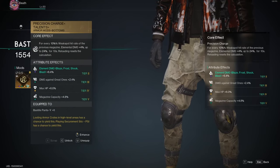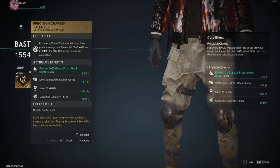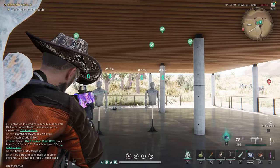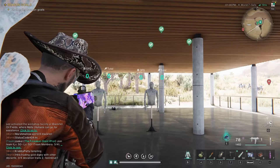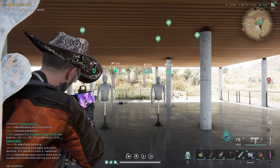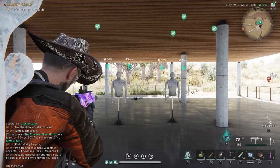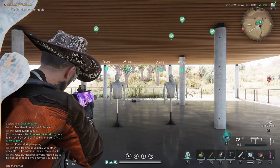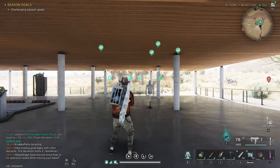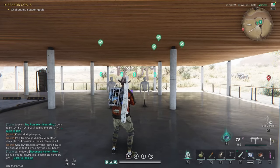Precision charge is supposed to hold the buff for 10 seconds after reloading, but it's not holding it for 10 seconds. I have 78 rounds, and I start losing that buff at around 40 to 50 rounds — it resets itself. It should make it through the entire 78 rounds, because 78 rounds is probably like 7 to 8 seconds, which is under 10. It's losing that buff before it should be, so I'm not sure if it's the number of rounds or something else.